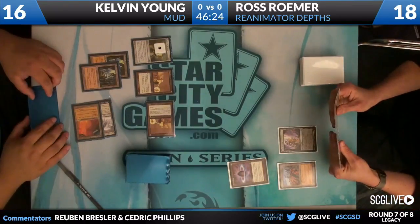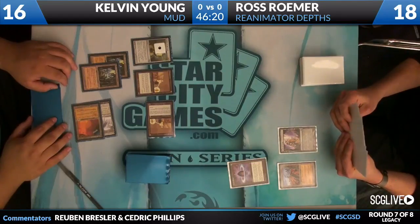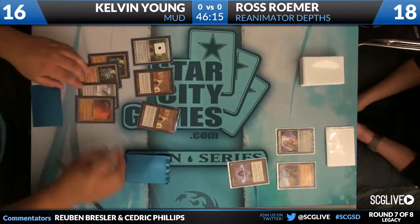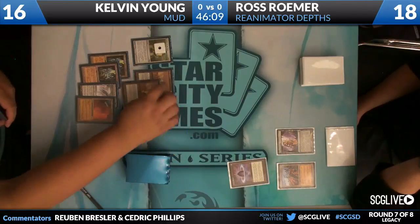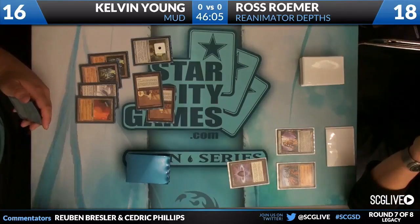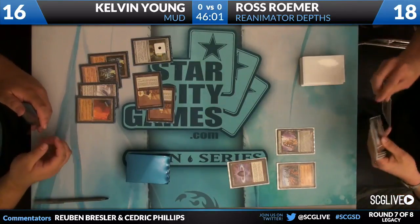Ross is somewhat locked out, it looks like. About 20 of his cards do cost one mana. He's not really doing anything here. He can attempt to get his hand size up to eight, having to discard one of his large threats. He does have Inkwell Leviathan and Iona, Shield of Emeria, on his deck, and then Exhume back. But if he's not going to draw any lands, it leads me to believe he's got a lot of one-drops in his hand.